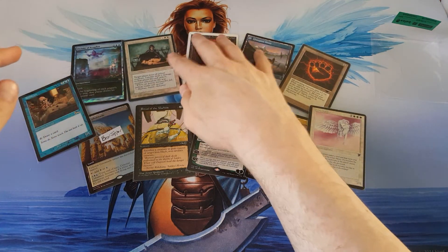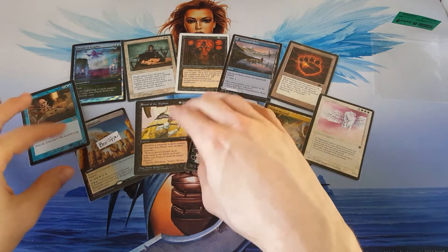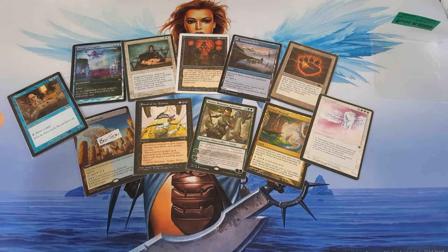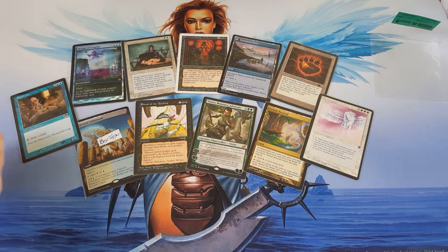Not a bad pack — I like this one. You get some cool cards: Might Stone, Petra Sphinx, Ritual of the Machine from Alliances. Box toppers and foil cards I'm pretty meh about, but in terms of value, I'll definitely take it. Alright everybody, thank you once again for watching, and until next time, thank you very much. Have a good one.